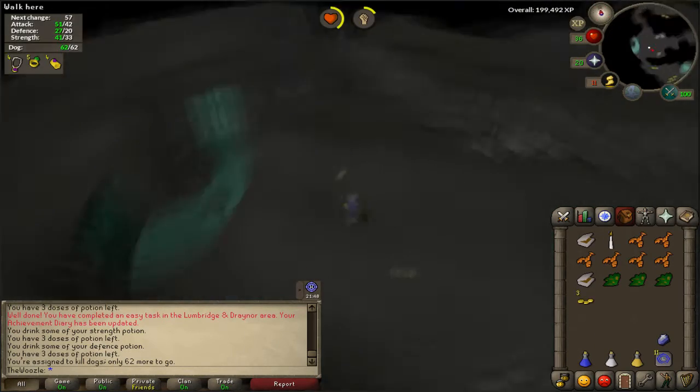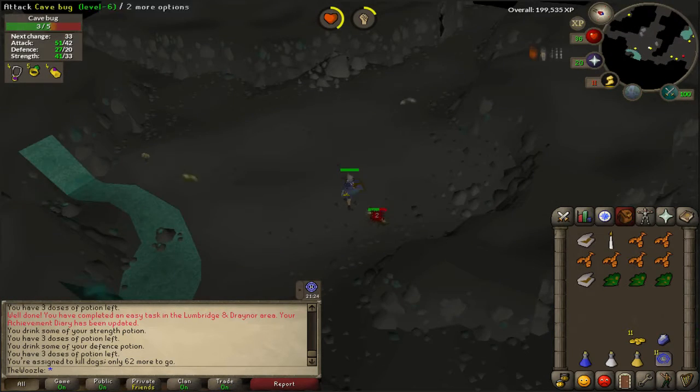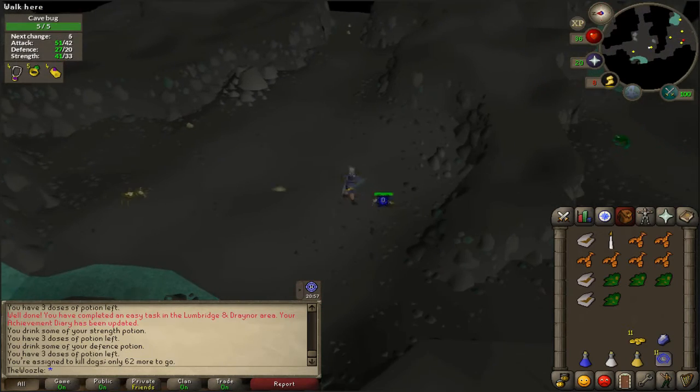It's not that scary — it's got some frogs in it, and frogs are kind of scary I guess. But both requirements are easy to obtain, so don't worry too much. If you don't have a light source, just buy a candle or a bullseye lantern from the Grand Exchange.